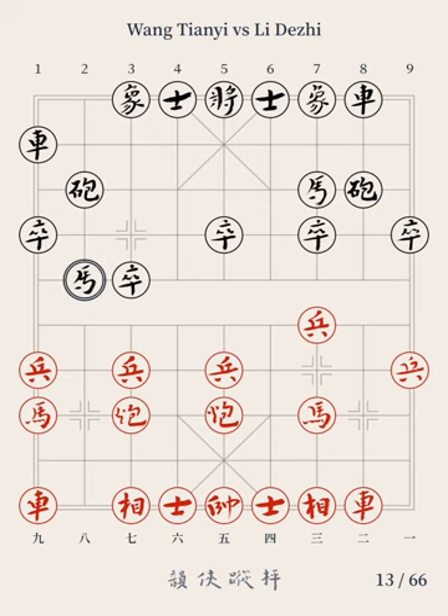The seventh move: Red Pawn 7 advances by 1 point; Black Pawn 3 advances by 1 point. Red pushed forward the pawn, immediately creating tension between both sides on Black's right flank. This move reflects GM Wang's sharp style of play. Besides the pawn pushing, Red has other lines including Horse 3 jumping to file 4, and Chariot 9 advancing by 1 point, etc., all of which have plenty of possibilities in how they can be played out.